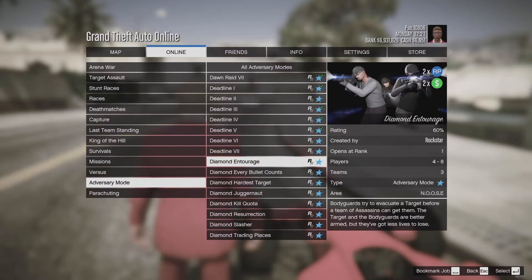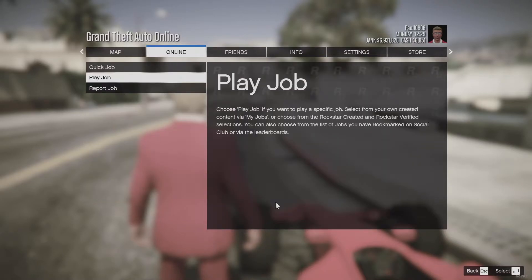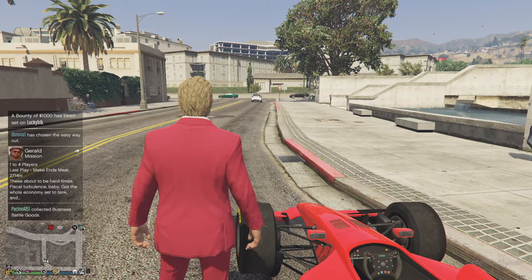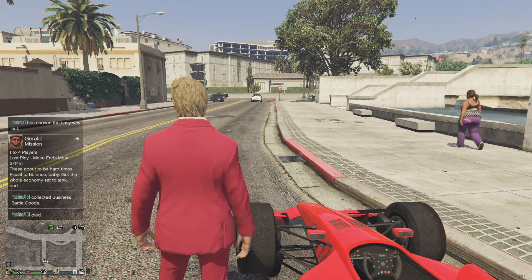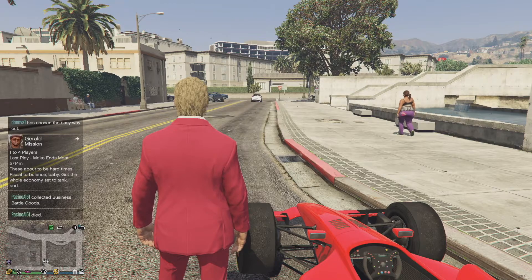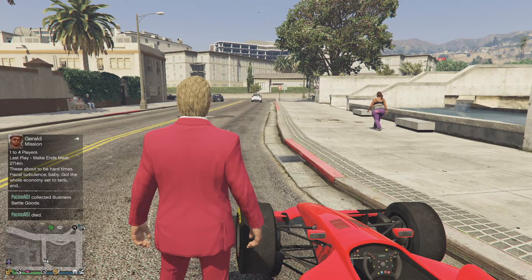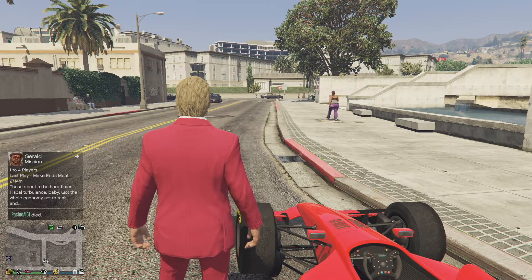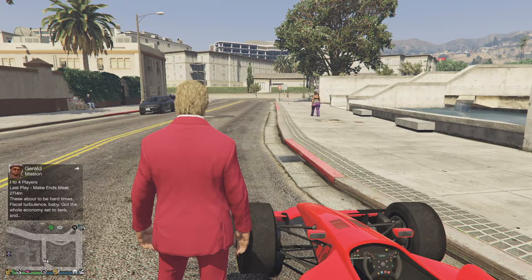There are also two new arcade cabinets you can buy for your arcade this week: Acts of Fury, which is set inside Liberty City, and the classic arcade game Qub3D. Both the new and classic games can be purchased from the Pixel Emporium on your arcade laptop.